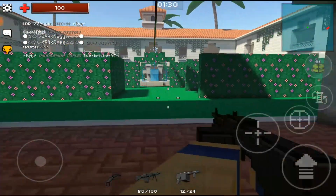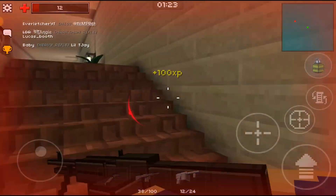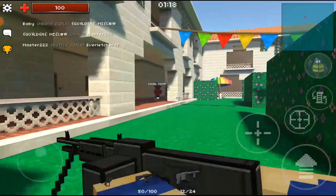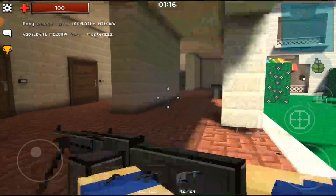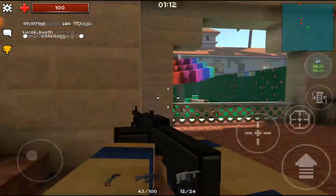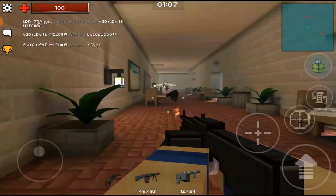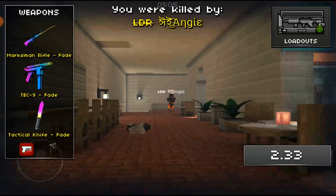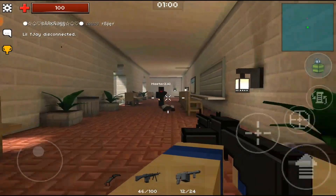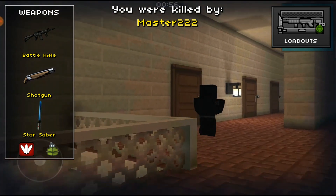I cannot compete with these sniper people. Right here — got him, easy kill! Battle rifle, shotgun, Star Saver — I believe that was hollow points. Got Lucas Booth. How is the reload on this thing — is it slow? No, it's not too terribly bad — it's a bit slow but definitely not the worst I've seen. Whoa, that dude's got some pretty cool weapons with really nice skins.